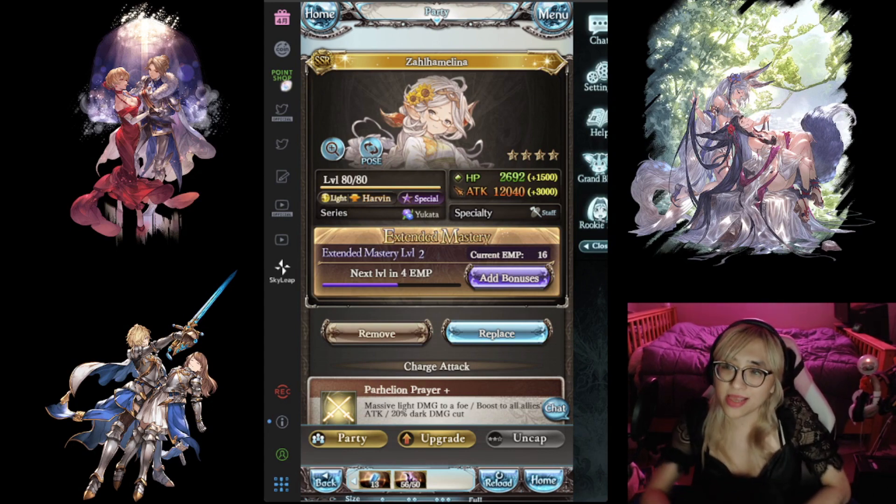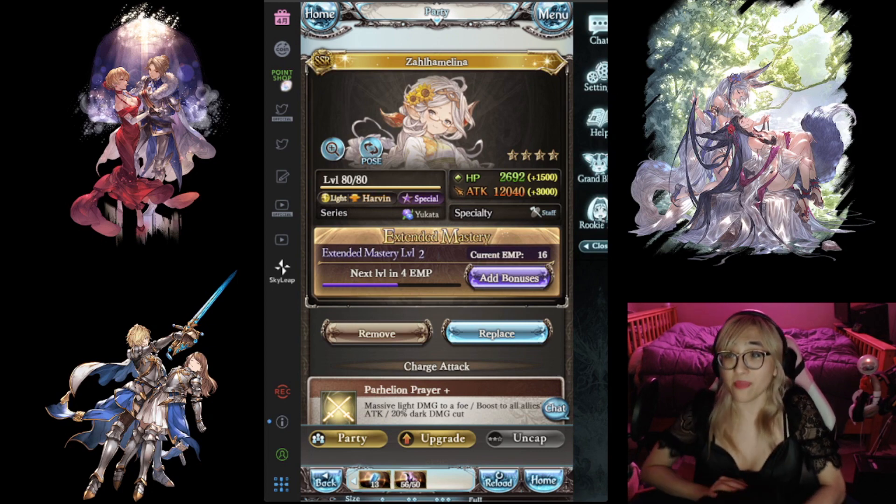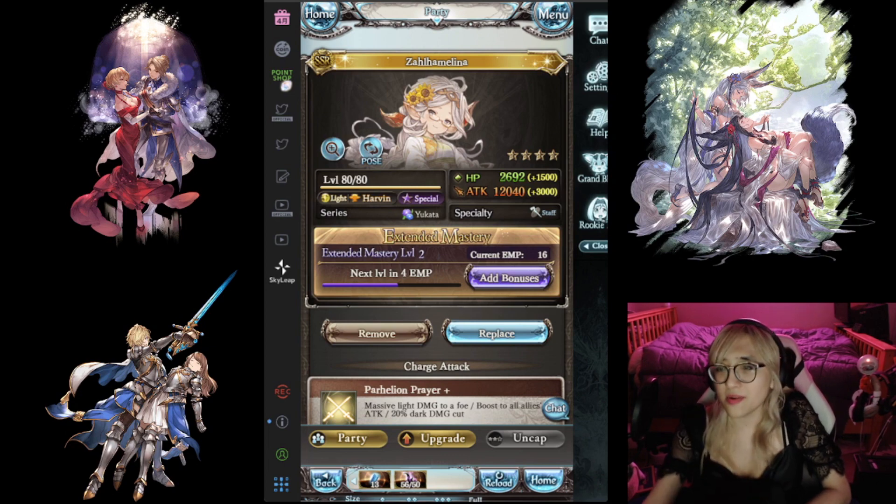So Yukata Zaoha Malina — she came out right around the time Yukata Shiva came out, and I noted at the time that I thought she might end up being pretty good. People were just more excited about Yukata Shiva though, because he's one of those major summons that turn into a playable character, and people always tend to be a little bit hyped about those. But her kit is good for two very different reasons, and we're seeing a lot of use in this U9 fight — and likely will in the future as well.